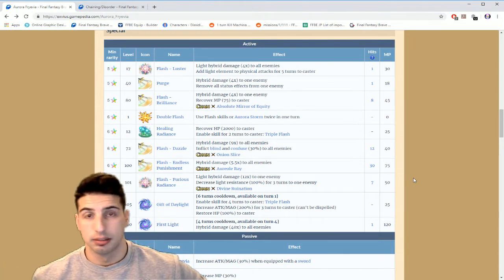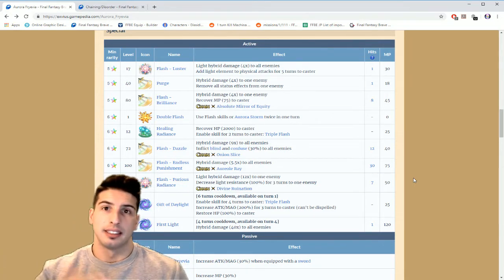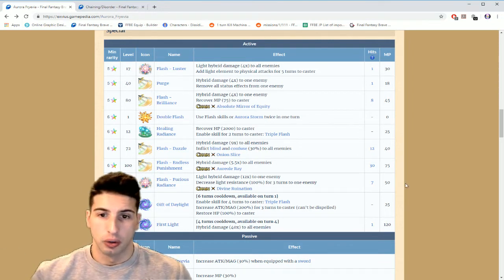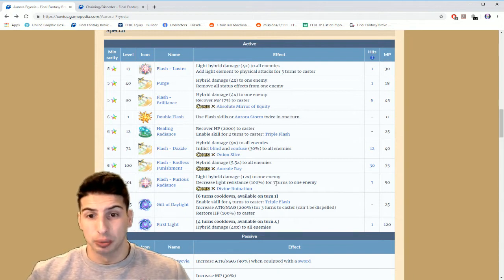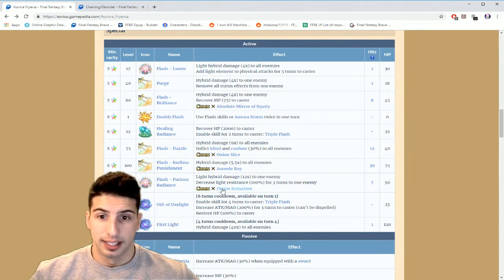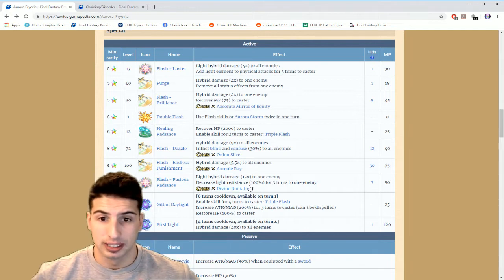Most physical damage dealers — like Sora, Kingdom Hearts Cloud, and others — have a chain finish on their last hit, basically a 6+1 chain finish. With her you have none of that, so you won't be able to chain finish your hit. But the chain is really really strong, and the Light resistance decrease of 100% for three turns is extremely powerful. You don't even need an element sword because Flash Furious Radiance already has Light element attached.